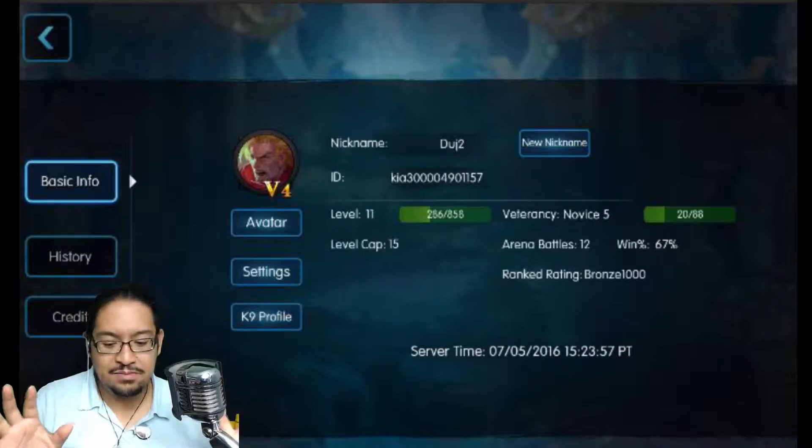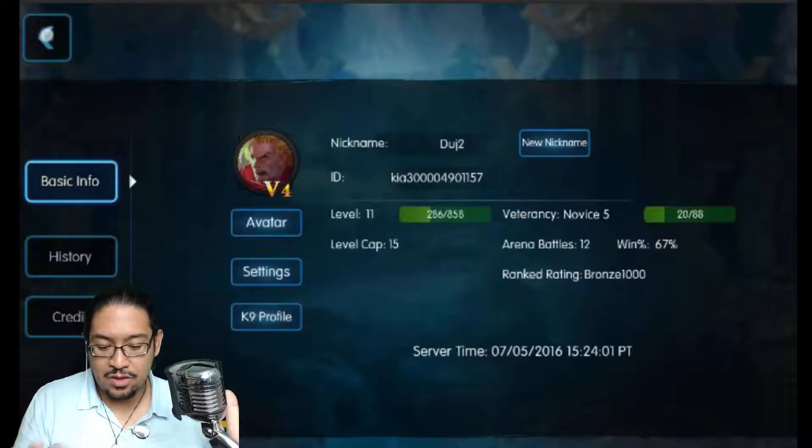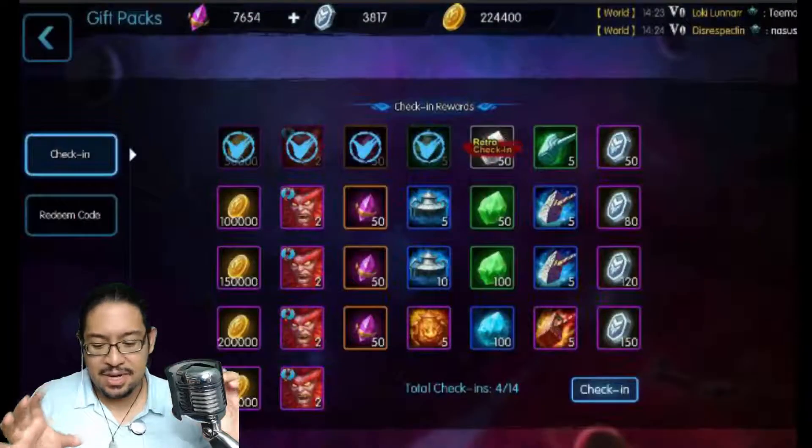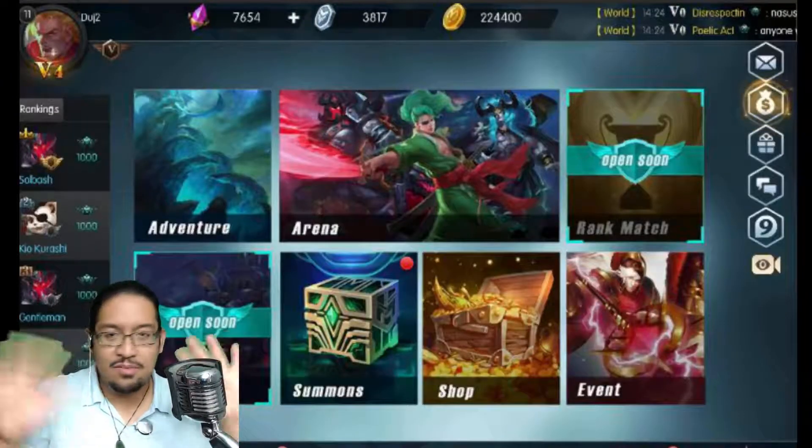One final thing — a lot of people ask where to enter a code. Go to the little present box and tap 'Redeem Code' — that's where you put it in. Just a quick tip.